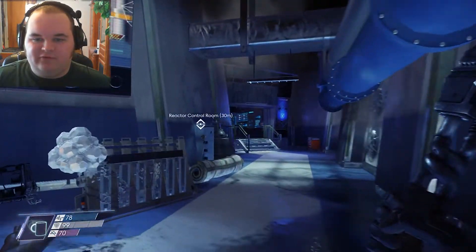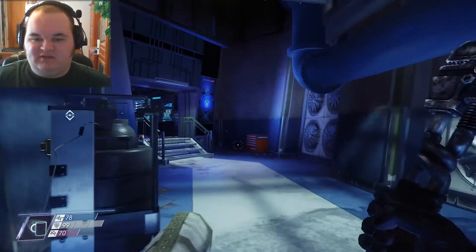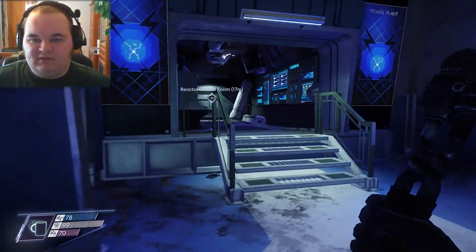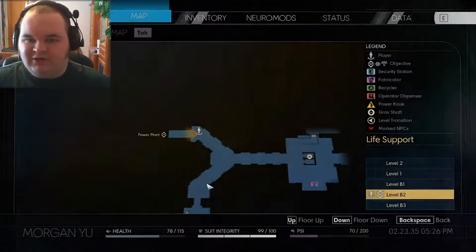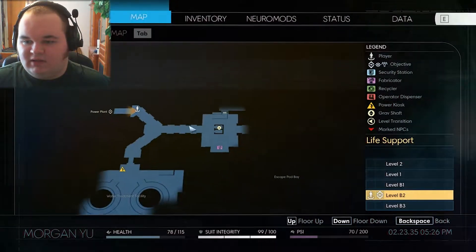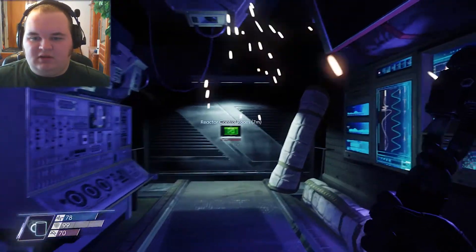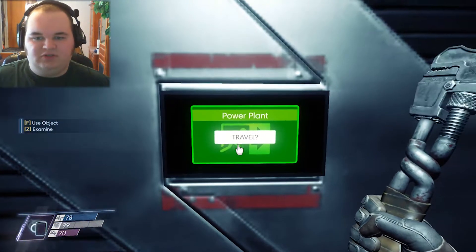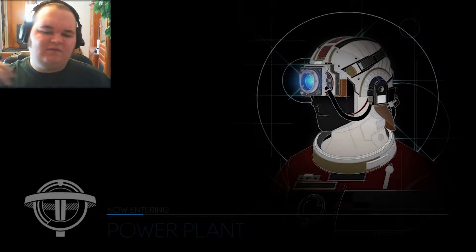All right, I guess we're going over to the reactor control room. Anything spooky on the way? Anything spooky over here? It's a different area — escape pod bay is a different area, we'll probably go check that out eventually but not right now. Let's go to the power plant. We're supposed to turn the power back on here — isn't that our objective?